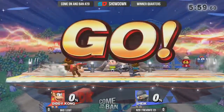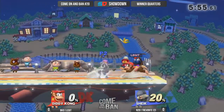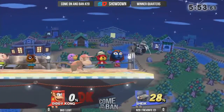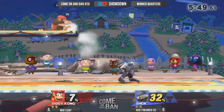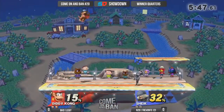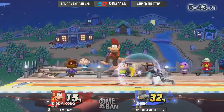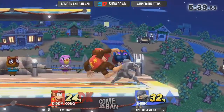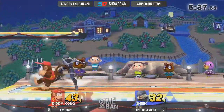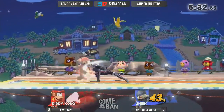With that custom up-B, once you're in that 70-80% range, you've got to watch out because it confirms off a banana. Off an up throw at 80%, if they air dodge, they fall into it and they get killed ridiculously early. You can throw it out raw in neutral — it's hard to punish. It has a little bit more durability going upwards, but you sacrifice your complete horizontal momentum.